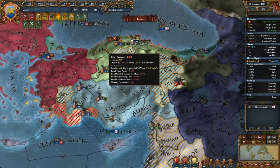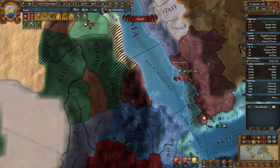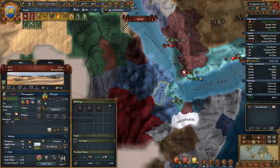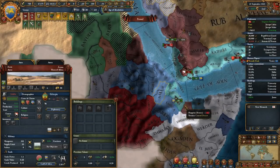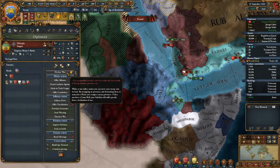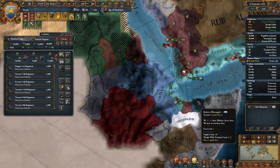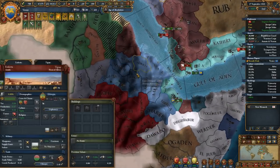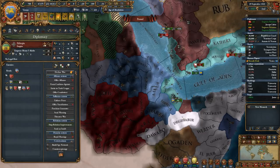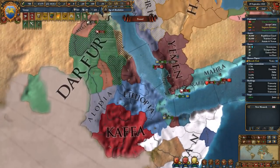We chained a war against the Ottomans into this war and we also attacked the Yemen. Whoa, look at that - Ethiopia just broke away! The Yemen is screwed now. That kind of screws with my plans because I wanted to make Ethiopia into my vassal, but it's not that much of a problem if it allows me to neuter the Yemen right now.